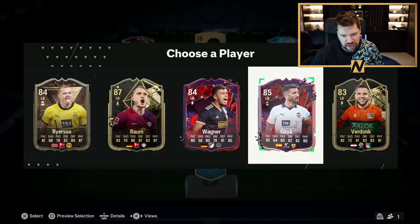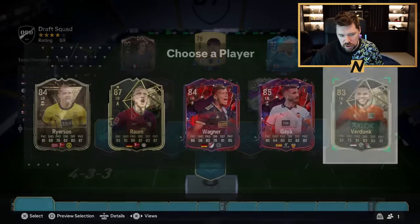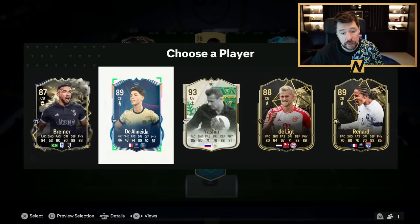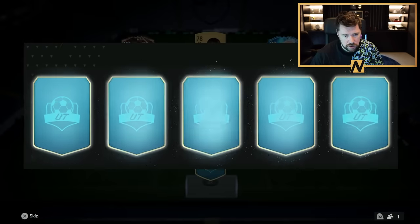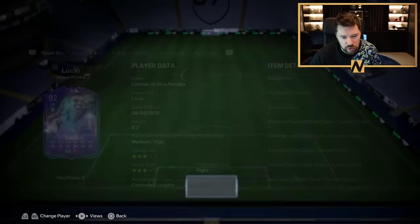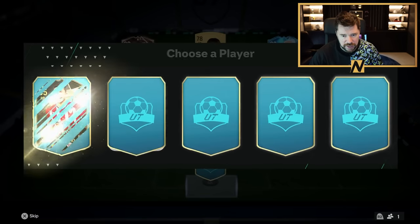Can't take Centurions now. Inform's a bit meh. Wagner and Jose Guy are not what I want. We're going to take Inform Ram, reasonably easy to link. That's nice — Winter Wildcard Icon Yashin. And that's also very nice. The fantasy hero Lucio is very good for chemistry and very good for Ram's chemistry. We're only a very easy link away from getting him on full chem now.